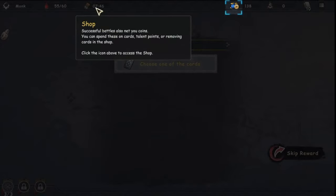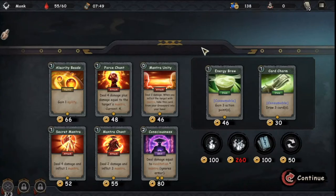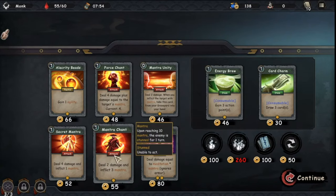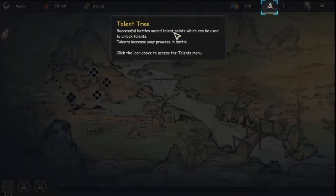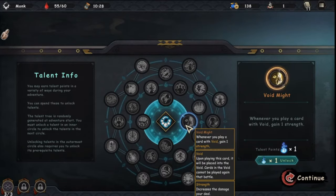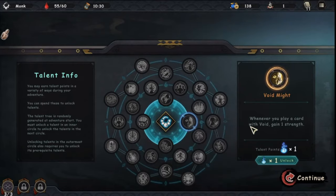Click the icon above to access the shop — the shop is always available. Talent tree: successful battles award talent points which can be used to unlock talents. The talent tree is randomly generated each adventure. You must unlock a talent in an inner circle to unlock talents in the next circle. There's an option for extra action points — whenever you play a void card, gain one strength. I'll go with this one.